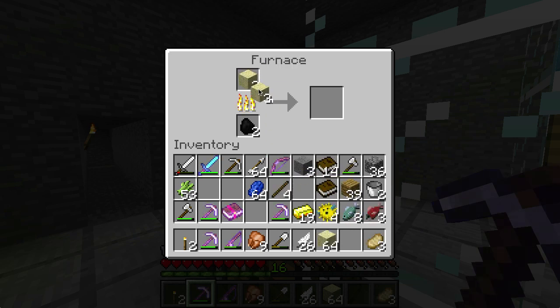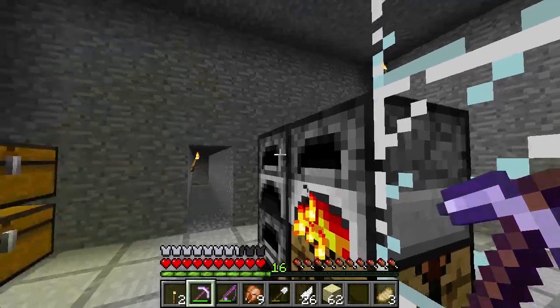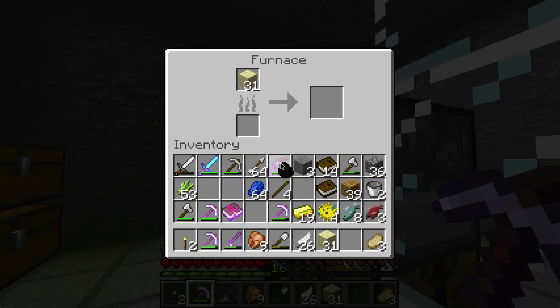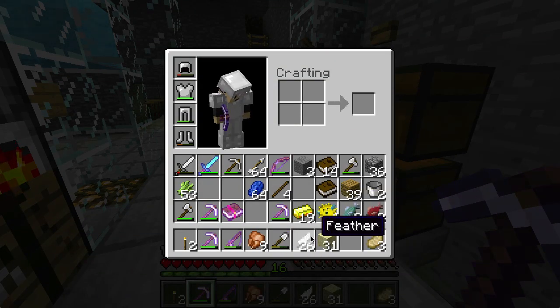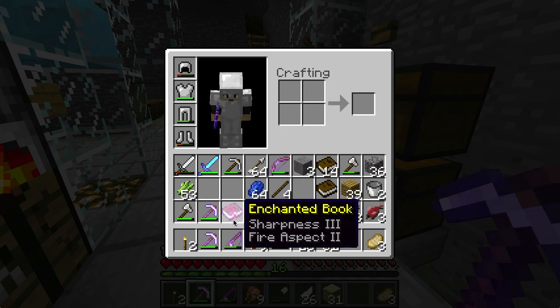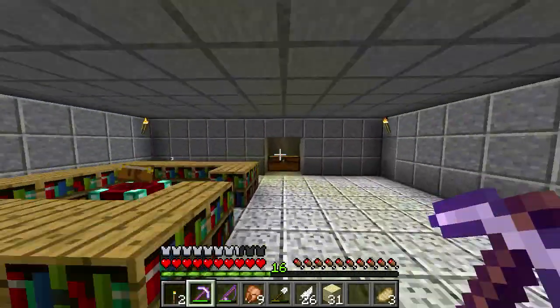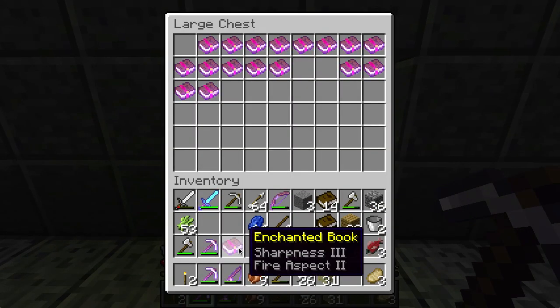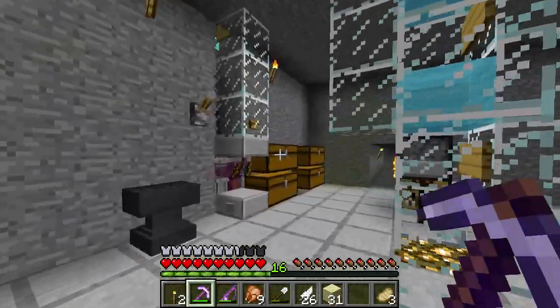I did some other things while you guys were gone as well. I went fishing a little more and I got a couple more puffer fish, some more raw fish, and some more salmon. Our enchanted book's still here - sharpness three, fire aspect - so that's pretty cool. I was thinking about applying unbreaking to our fishing rod because it's about to break soon, but until that happens I think I'll just leave it as it is.